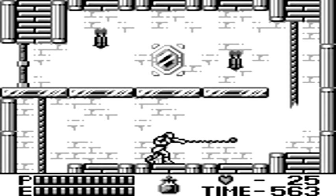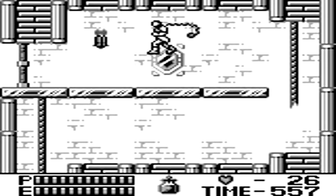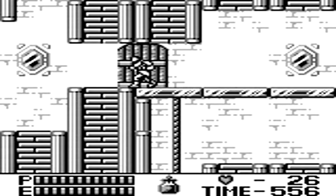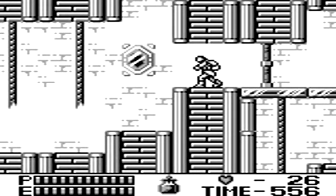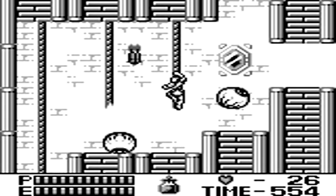A lot of the enemies from the first Castlevania Game Boy game do reappear, such as that dragon monster right there that works like the spitting skull heads from the other Castlevania games — it rotates and shoots different fireballs straight at you. It opens its mouth and a blast comes out and bounces around the room depending on where it's launched from.